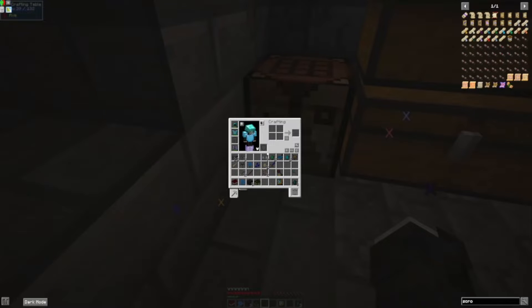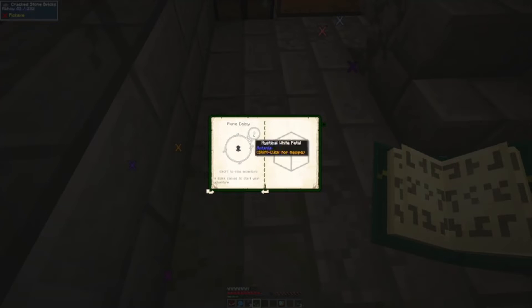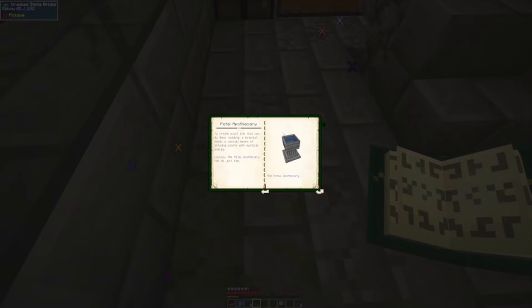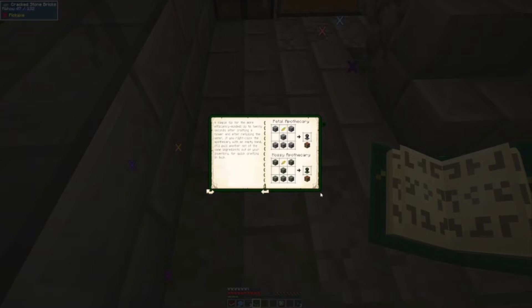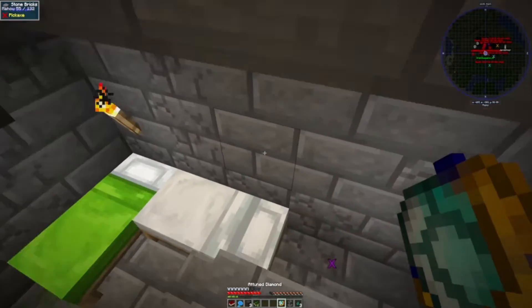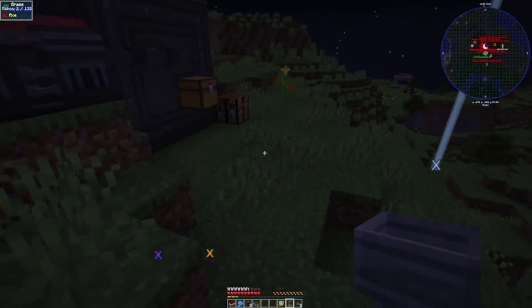Switch your abandon hope button to backspace. No, because I need my abandon hope button quite regularly. I need to make a petal apothecary. I can make a petal apothecary — I have a petal apothecary! What do you think about that?